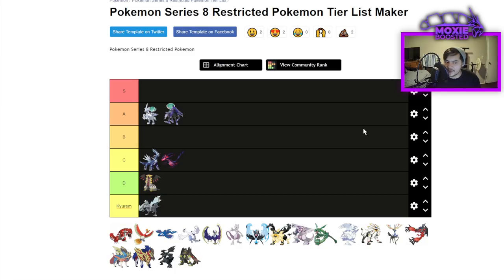Giratina is going to be D tier. Every time I put Giratina at D there are a couple of people in the comments saying it's good with Weakness Policy or a tailwind set — but neither form is all that great. The only niche I could see is running Griseous Orb next to Zacian so it doesn't lose to Fairies, running a special set so you can't be Intimidated, going for Max Phantasm to lower their defense, and then letting Zacian clean up. But that's about it.